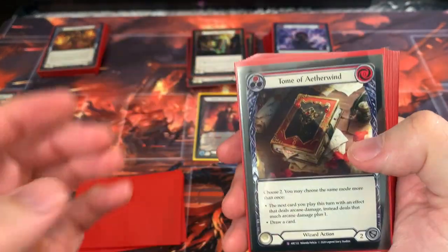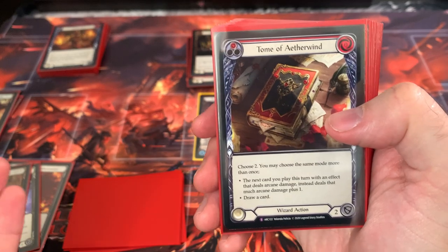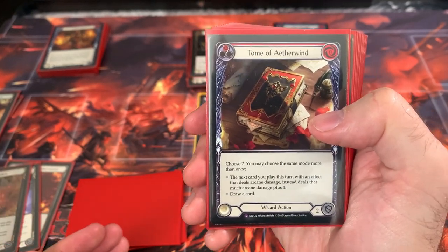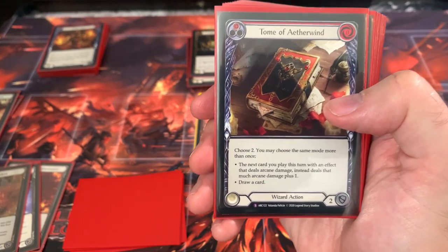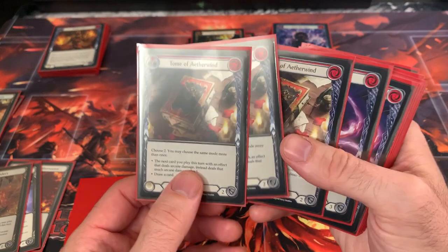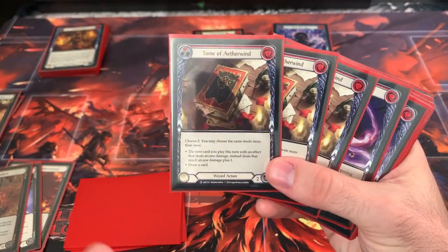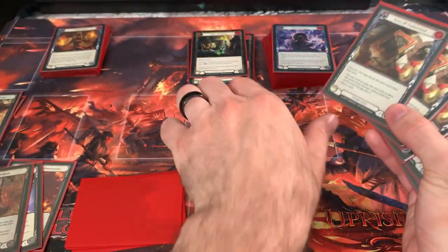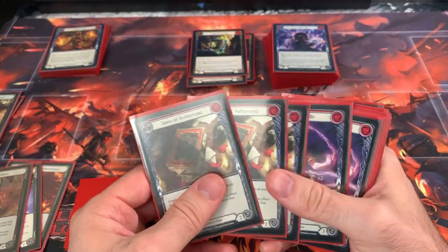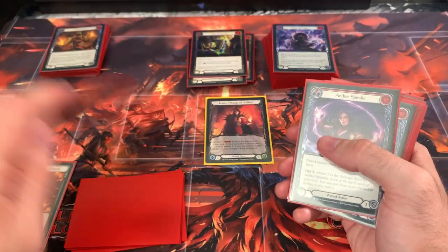Tome of Aetherwinds lets you do two things: you can buff the next attack by one, draw a card, draw two cards, or buff the next thing by two. 100% of the time I see this, I draw two cards — easy. Now you have more ammo for Kano shenanigans. Every Kano player is going to run three of these.